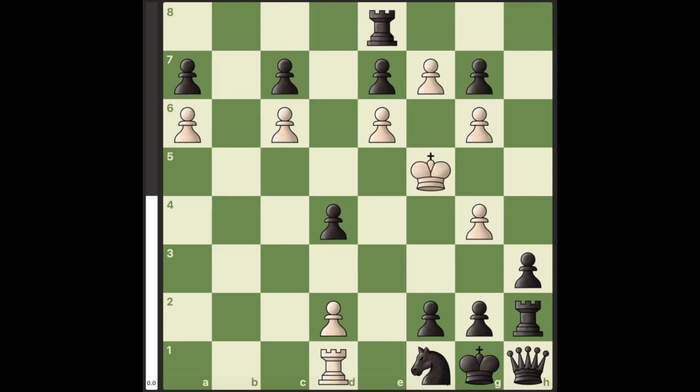Hello everyone. In this position, Black is in a stalemated position, but here White can actually checkmate Black in a way that Stockfish can't see.